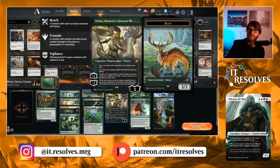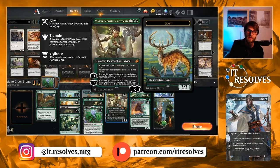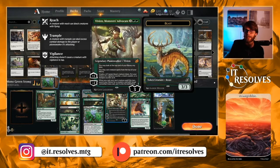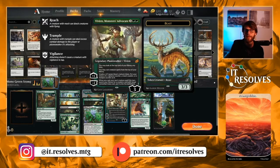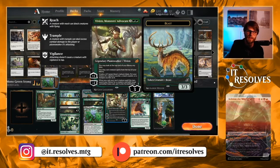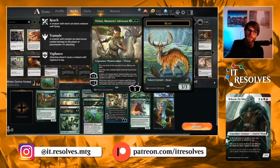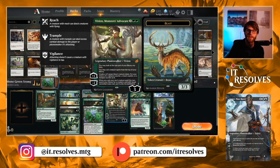The new Planeswalker, Vivian, Monster's Advocate, is a very good Planeswalker for this deck. The majority of her value is letting creatures get played from the top of your deck — amazing. Getting a two-for-one when you can minus two her pretty quickly is just great value. And the plus one has been really strong in my experience, letting you give creatures reach to deal with flyers that this deck couldn't deal with in previous iterations.